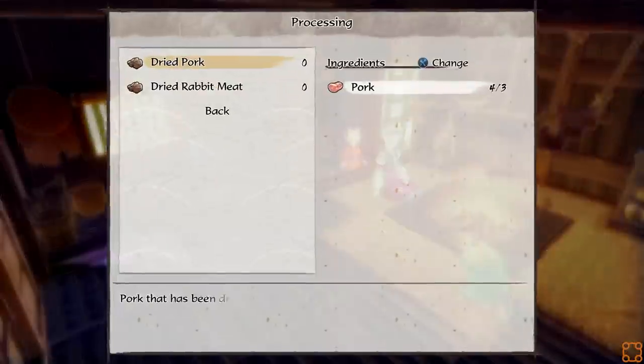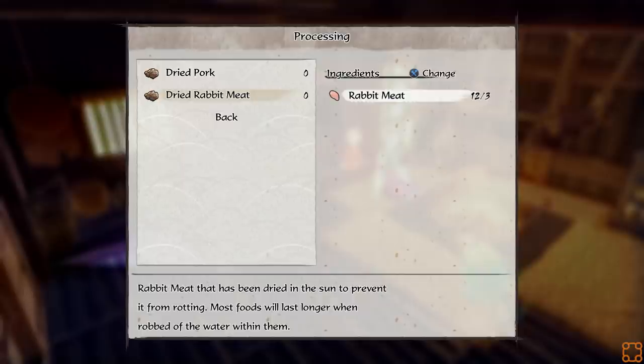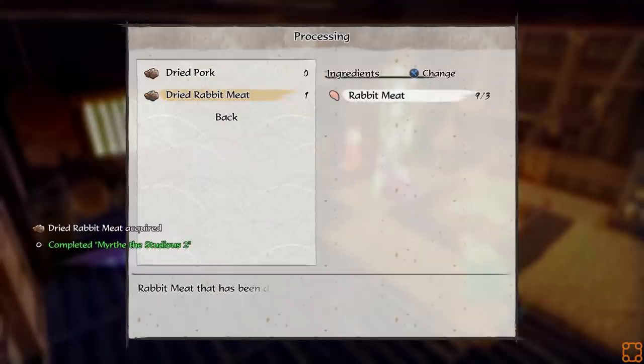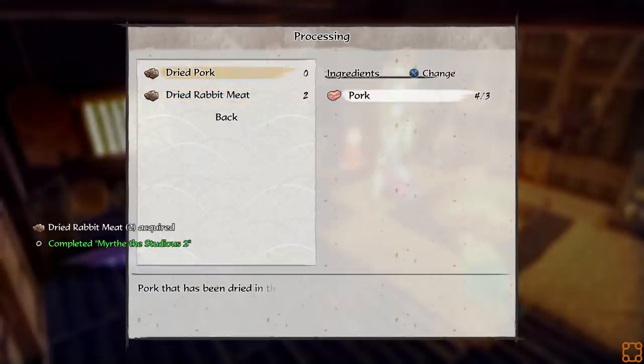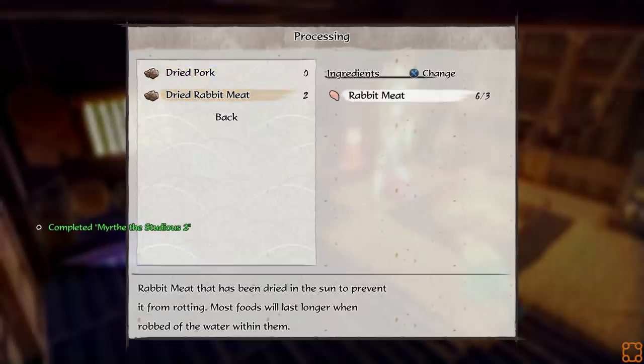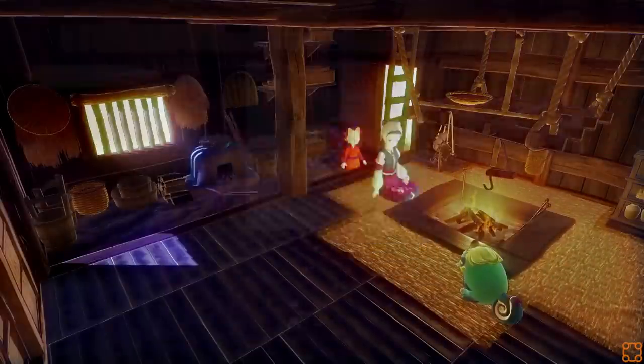Let's see — process ingredients. Here's your answer. This is us putting it outside instead of wandering around aimlessly. Change the menu.